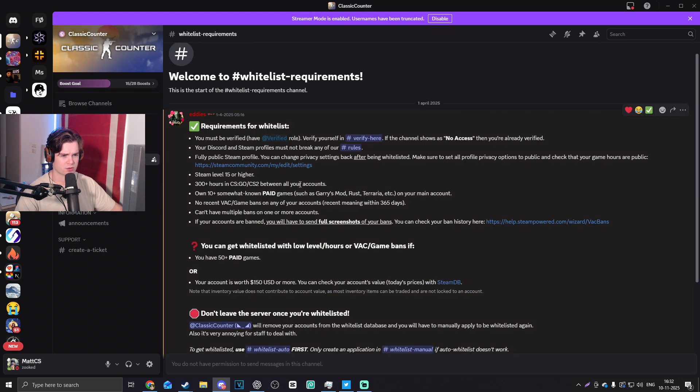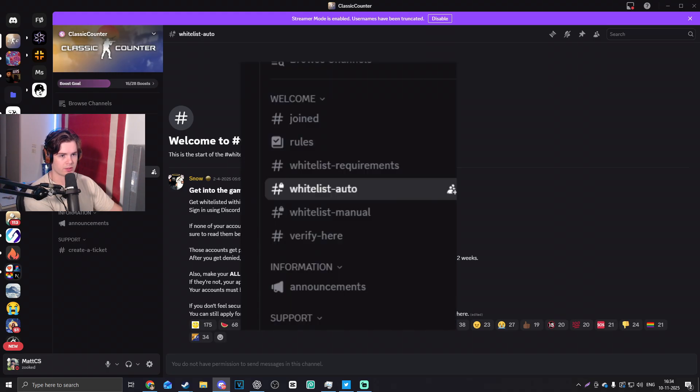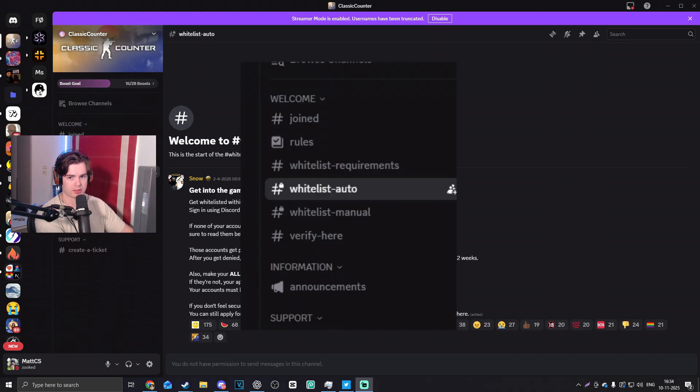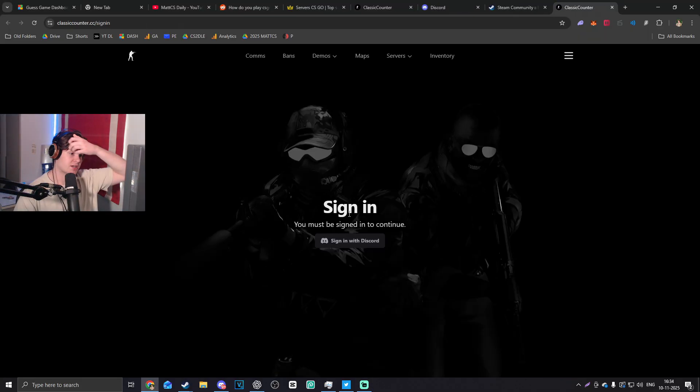That was the first step — you must have a verified role, verify your Discord and Steam profile, and it must not break any of their rules. Fully public Steam profile: make sure to set all profile privacy options to public and check that your game hours are public. Now we go to the whitelist-auto channel — I'll put it up on screen — ClassicCounter.cc.